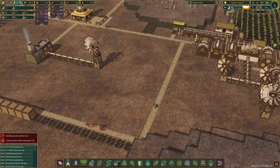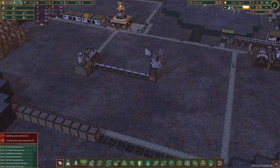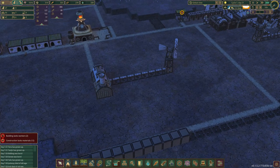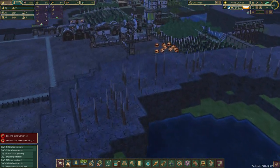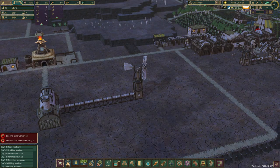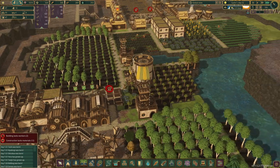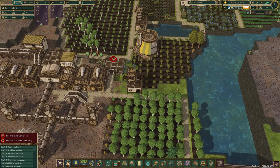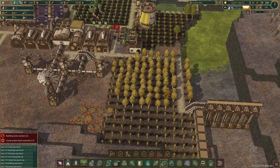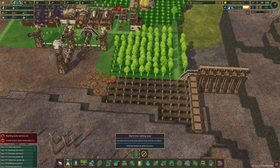I cannot believe how bad wind power is - it is actually hard to watch. This is in the middle of a desert but it is what it is. I want to put a street name here - like State Line Road, District Line Road or something. Did I not put a lumberjack field here? Now we're out of it. This can all be cut eventually.